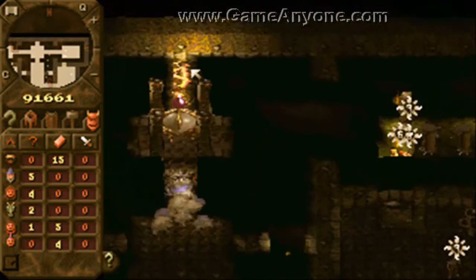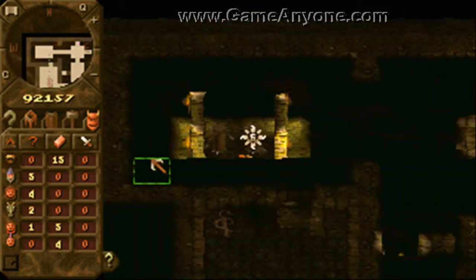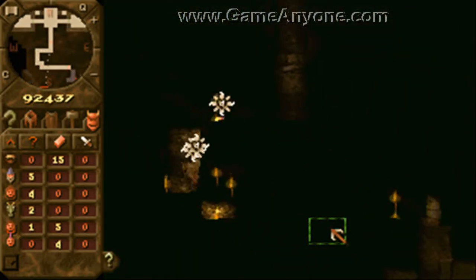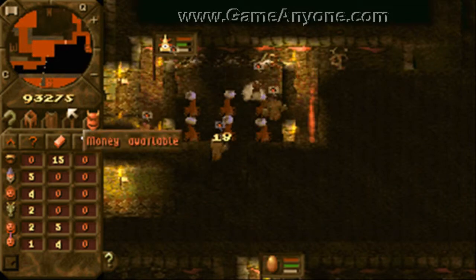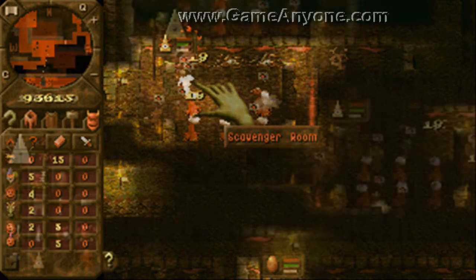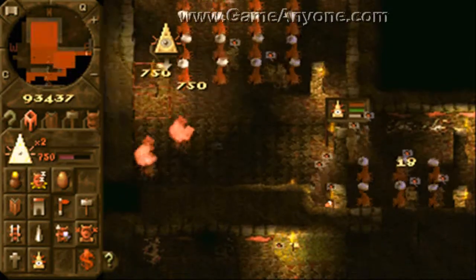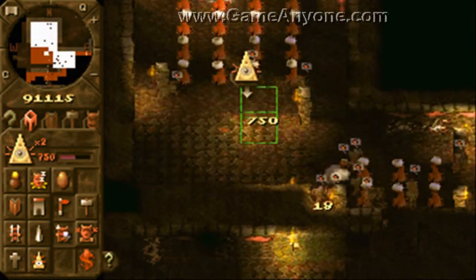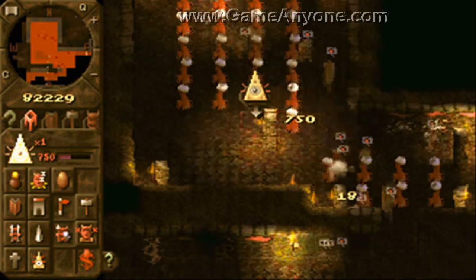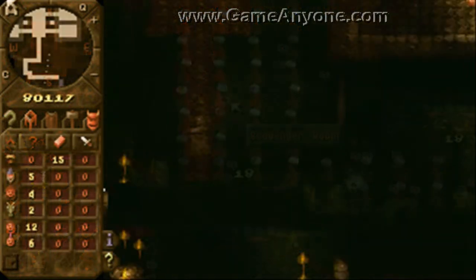As you can see, level 7 thieves and level 6 giants are basically what's in this area, and the level 7 thieves are falling by the minute. There's also one or two barbarians less than there used to be. At this point I decide the scavenger room isn't big enough and make it even bigger. It's debatable whether you need it to be this size, but I decided more the merrier. You can never have enough eyeballs on stalks.